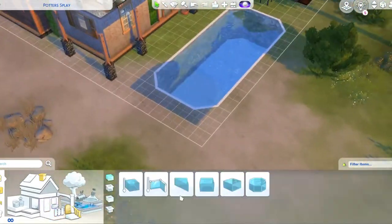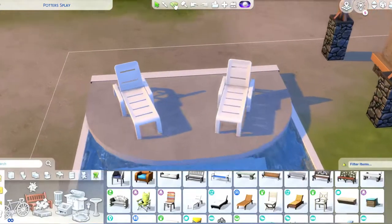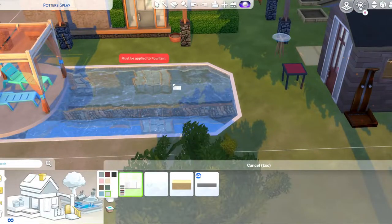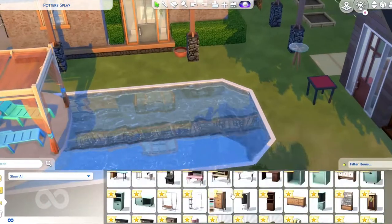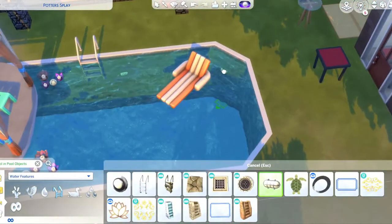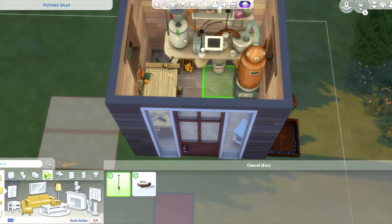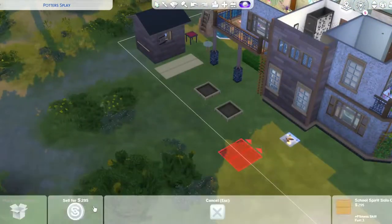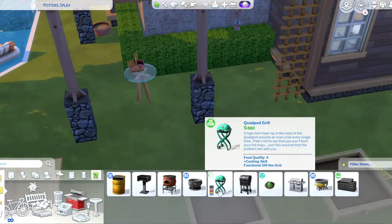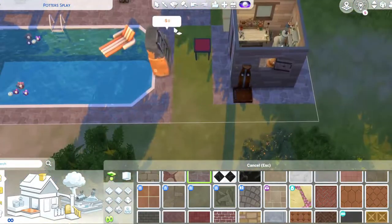I have included some different build techniques in this build. One is a technique I saw on TikTok where you build a platform on another level, bring it down, and you get this floating space over the pool - it worked, I can confirm it works! However, when you're in the pool you have to have all the walls up for it to show. Also, I built a cute little shed as a nod to that granny flat. Tip: if your builds are boring and you have gameplay objects with nowhere to put them, just build a shed for things like the woodworking table, juicer, or candle maker.